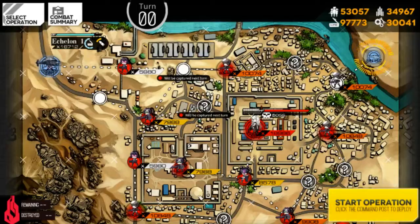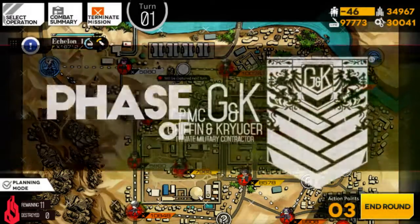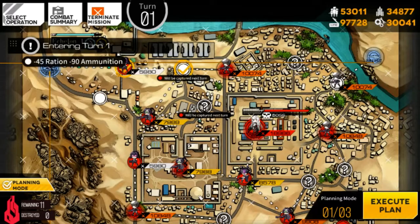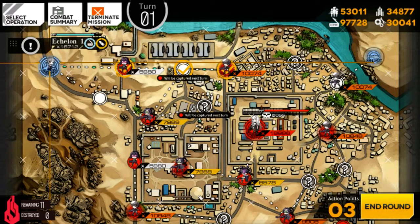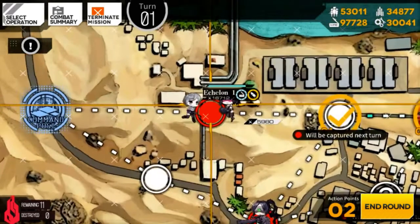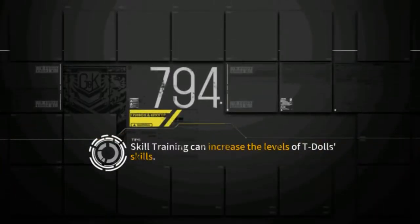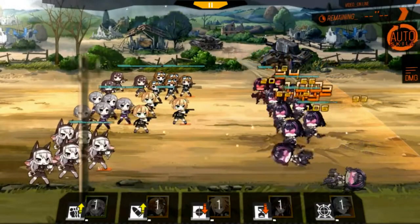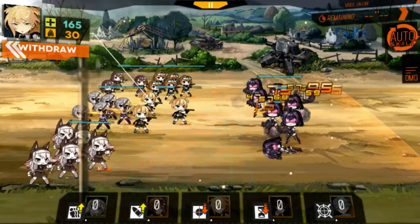This team has lower resource consumption, but you can tell when they grind for the small mobs they have some trouble — as you can see right here, they cannot finish right away.